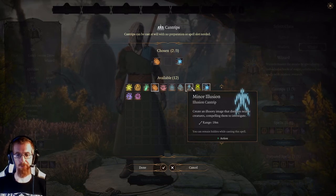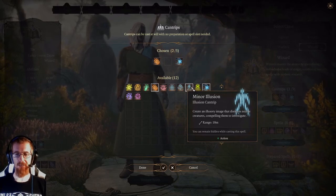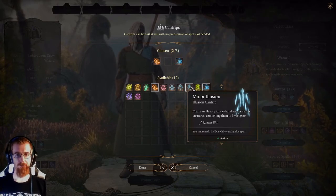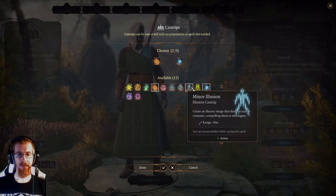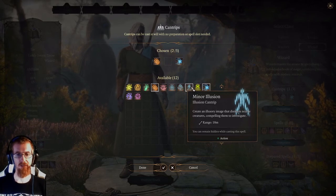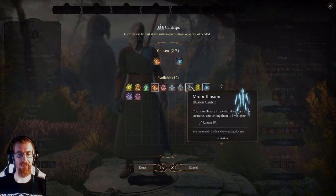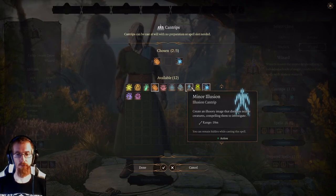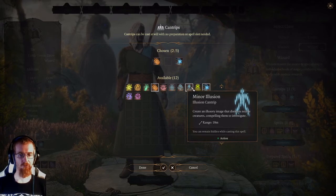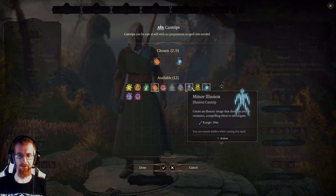Next one up is Minor Illusion — creating an illusory image that distracts nearby creatures, compelling them to investigate. Not something I typically use, but there are absolutely ways this could be very useful. You might get into a situation where you have to fight twelve guys at the same time. If you can hide outside of combat range, cast Minor Illusion, and distract a few of them, you might be able to kill a couple of those guys before you ever get into the big combat. If used well, it could be incredibly effective.